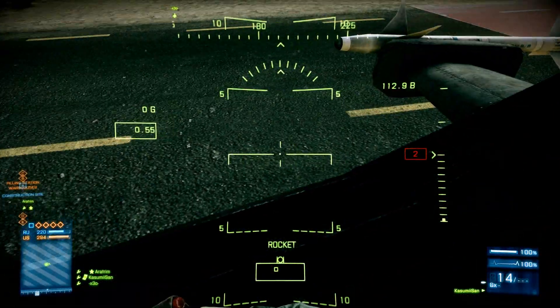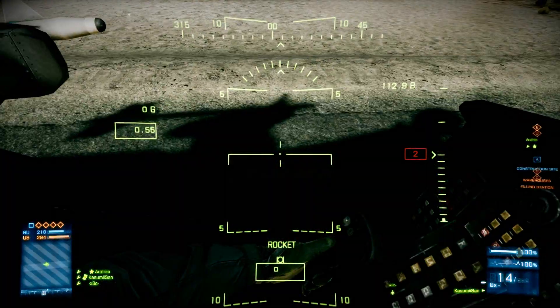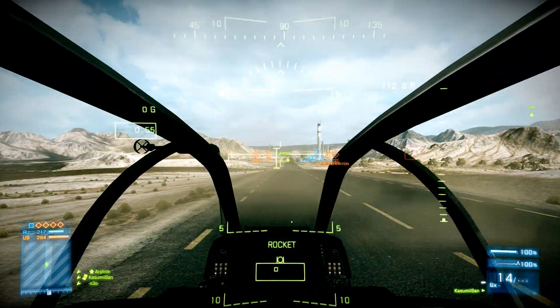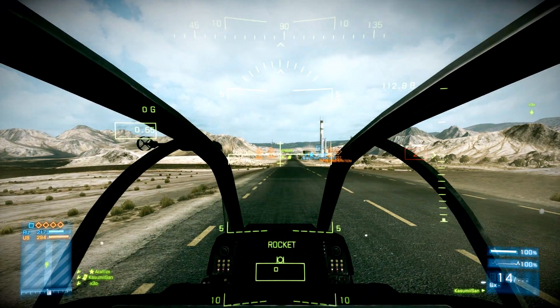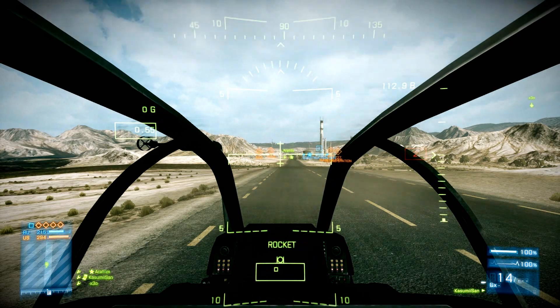I fly with a keyboard and a mouse. It works best for me since I don't have a joystick or anything and it seems to be the easiest way for me. The 4 keys on the keyboard you use for movement are WASD, the same as when you are on foot.